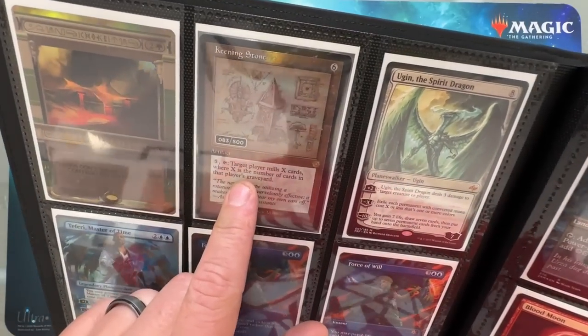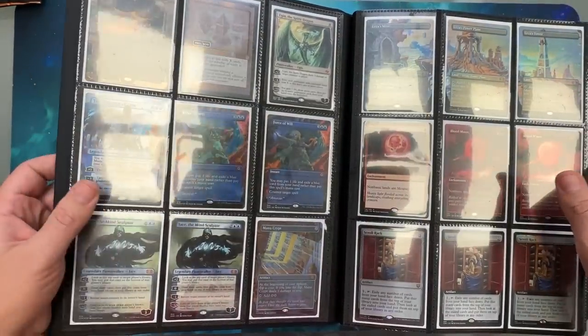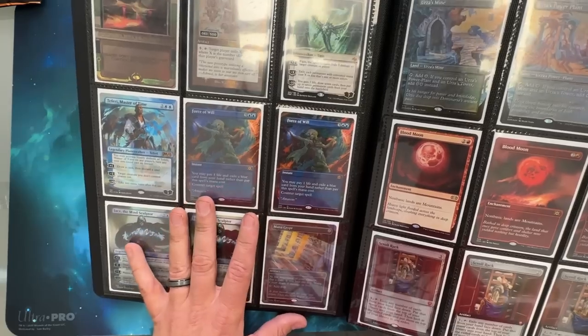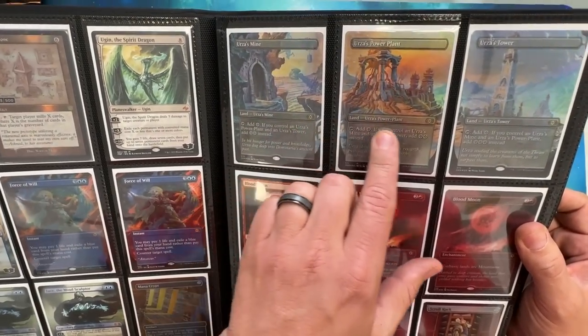I did pull a Brothers War serialized card, which I talked about in a recent video. The rest are just everything you're gonna see in this binder — things that I saw and I was like, this is cool, I wanna keep this. Usually it's the big hitter cards of sets, or something that's just beautiful.